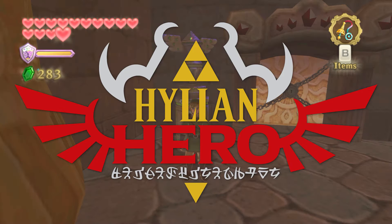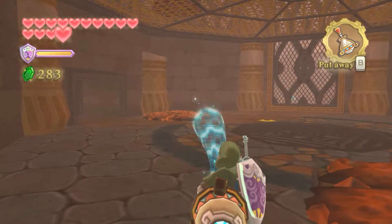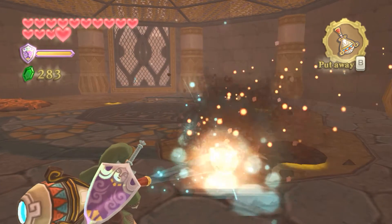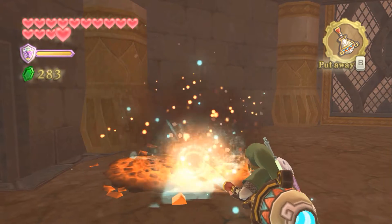Welcome back everybody to some more Legend of Zelda Skyward Sword. This is my playthrough of the entire Zelda timeline and we're gonna speed through today — not quite a speed run but we're gonna speed things up a little bit. Last episode we got part way through the fire sanctuary and we got upgraded digging mitts, which lets us burrow underground and stuff, which is very cool.